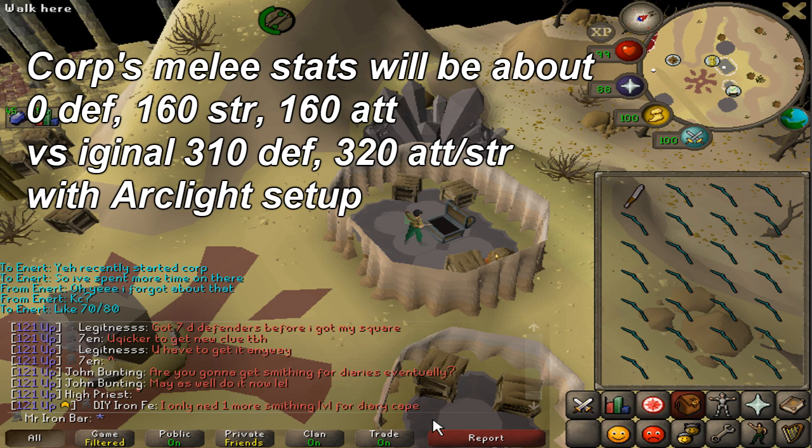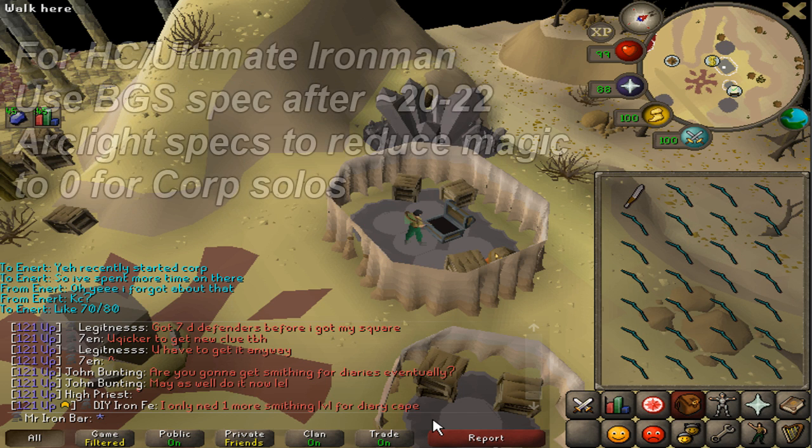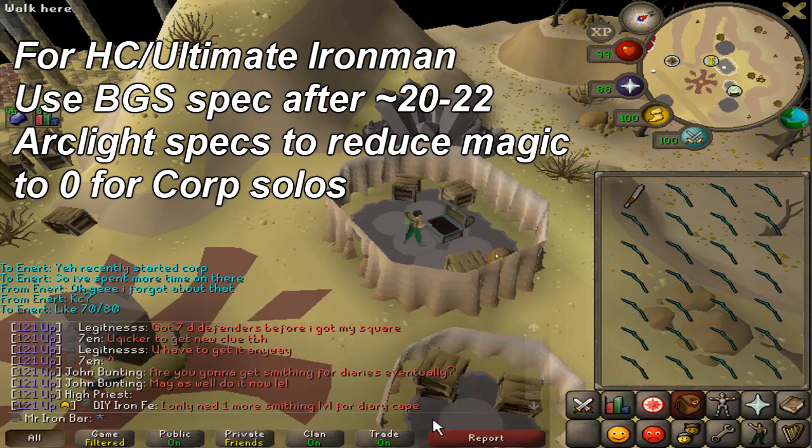That is why the Arclight spec is vastly superior to the Bandos Godsword spec. The only time the Bandos Godsword spec should be used at Corporal Beast is if you want to lower its magic stat to zero — and that is really only relevant if you are an Ultimate Ironman or a Hardcore Ironman.